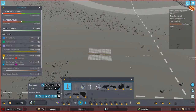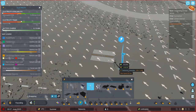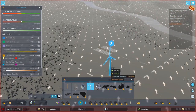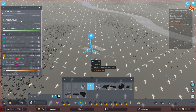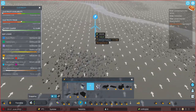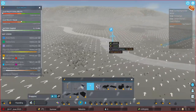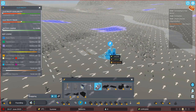We need electricity, of course. I'm going to start out with wind turbines - for the very early bit, that's perfectly fine and enough. They're not too terrible. Due to the elevation where we're putting them, we're not getting the maximum anywhere in our city limits. The next option, of course, would be a small coal power plant.